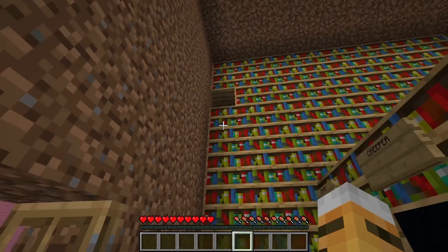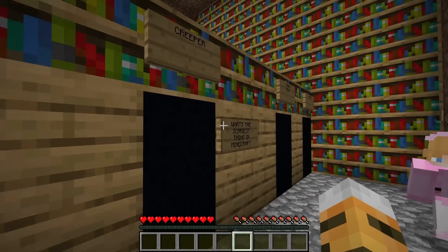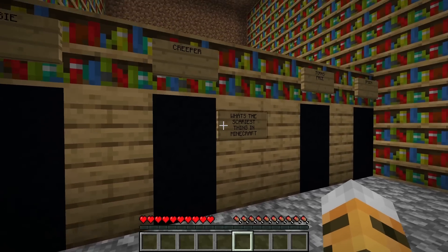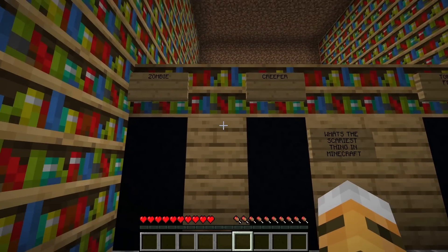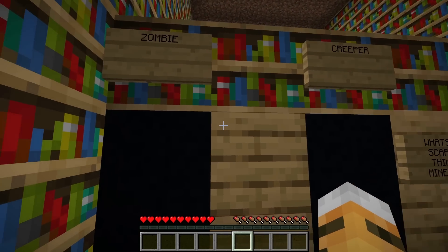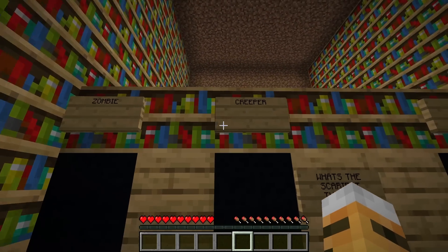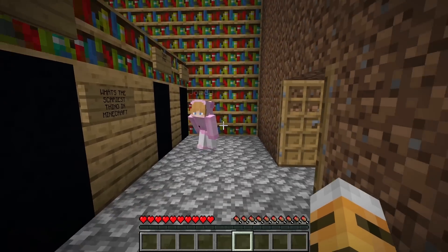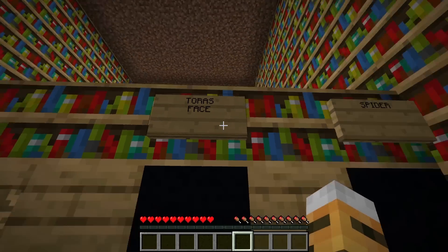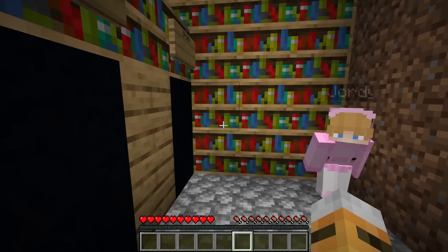'For this part of my build, you have to answer a few questions. And if you get it right, you get to live.' Oh my gosh, I definitely don't want to die. What are the questions? 'What is the scariest thing in Minecraft?' Oh my gosh — option one is zombies, they're so scary. Then there's a creeper — I hate creepers because they always sneak up on you. And then Tora's face. Wait, what? Yeah, Tora's face is really scary! No, no, my face is not scary, it's beautiful. And the last one is a spider — I hate spiders, they're so weird and creepy.